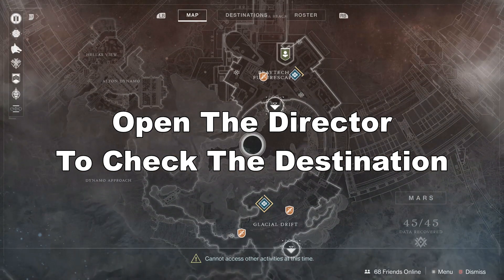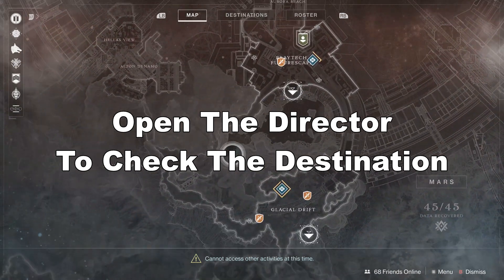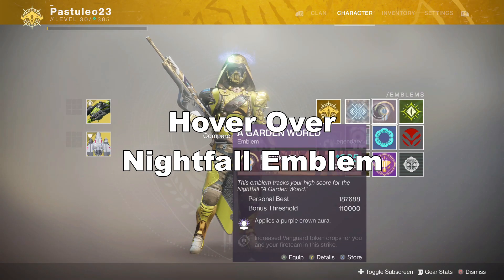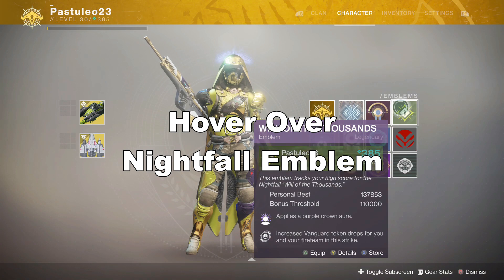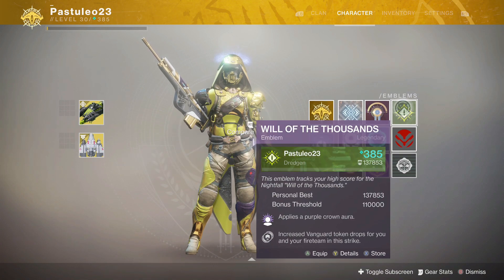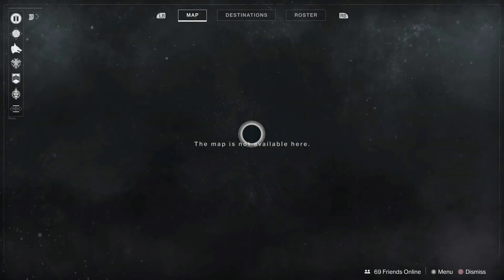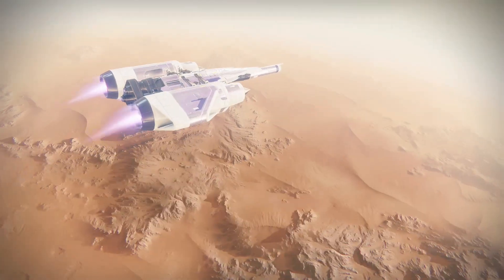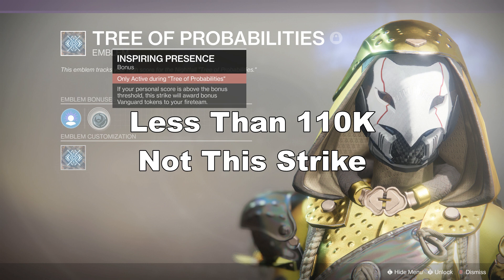The best way to find out what strike you are loading into is by using the Nightfall emblems. You need to have at least 110k on the emblem for the perk to be active while hovering over your emblems. If you don't have 110k, you can still use this method — you just have to inspect the emblem's Inspiring Presence perk. If it says only active during a specific strike name, then it's not that strike. If hovering over the perk says nothing, then it is that emblem's strike.